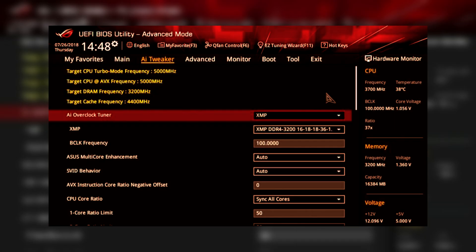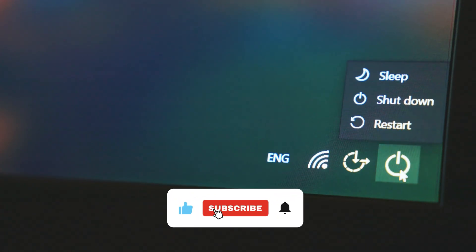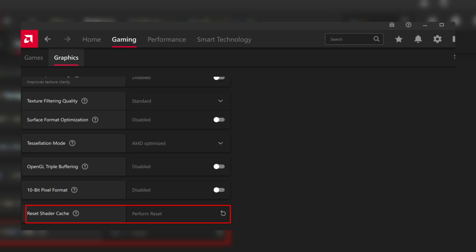Turn off XMP profiles in BIOS. XMP can cause instability in Unreal Engine 5 games like this one. Restart your PC, enter BIOS, and disable XMP or DOCP. Next, set Shader Cache to Unlimited. Open NVIDIA Control Panel, go to Manage 3D Settings, and under Global Settings set Shader Cache Size to Unlimited. For AMD users, use Adrenaline Settings and clear the shader cache once. These steps directly stabilize the engine's resource management at startup.